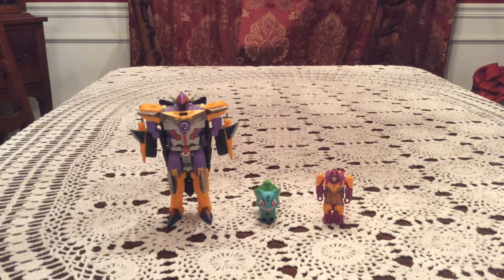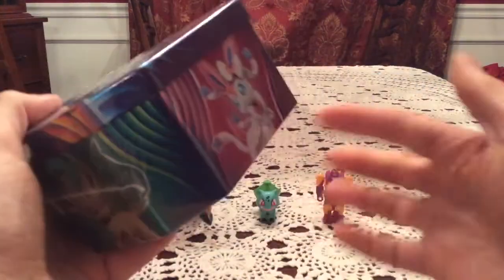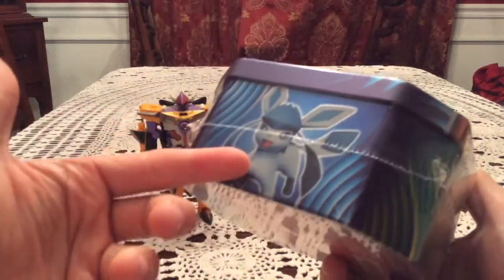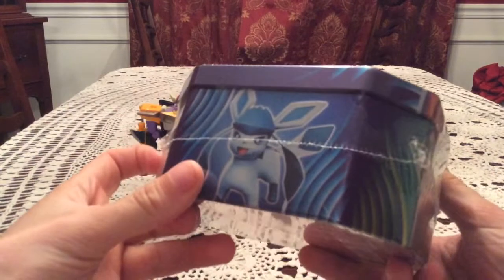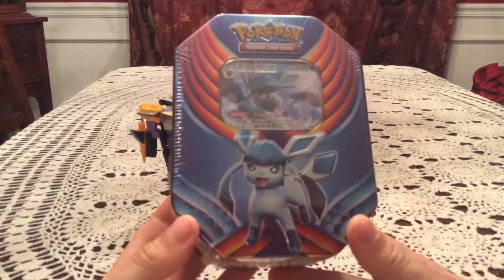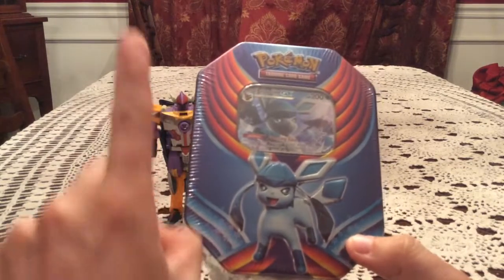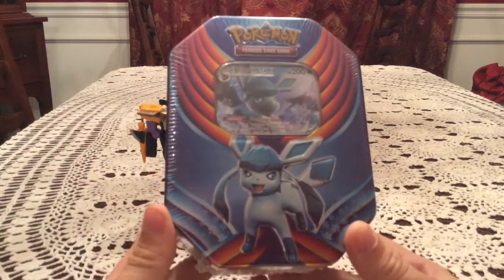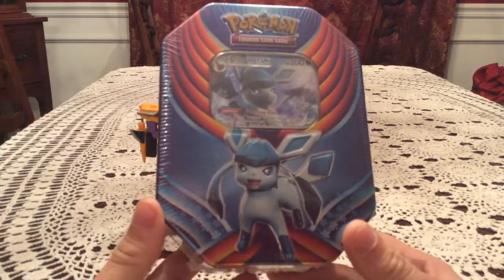They're going to be in their own separate openings. This first one is going to be the Glaceon tin, which I decided to go by the order around the tin — Glaceon is obviously first left to right, then Leafeon next, and Sylveon will be last. I'm loving the looks of these tins, but there is one small thing I've seen from openings that I kind of detest — we'll get into that once we get this open.